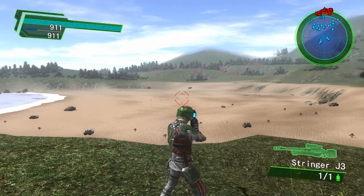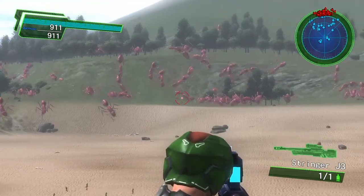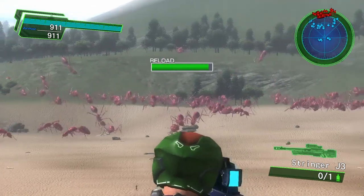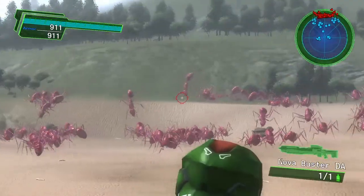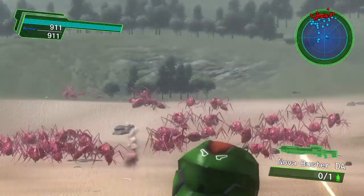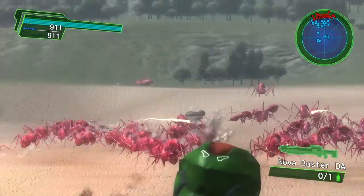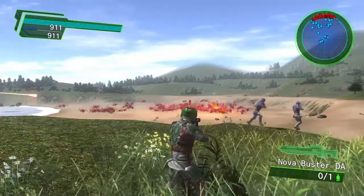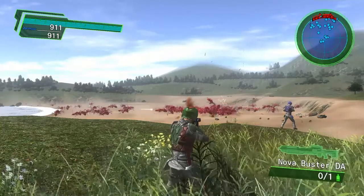Now we're in the level 50 weaponry — the Stringer J3, a one-shot weapon, and the Nova Buster DA, also a one-shot. The Stringer J3 has extreme range and an extremely slow reload, but a very accurate shot. The Nova Buster DA has nice range and what looks to be a fairly potent blast. It's a one-and-done shot, so it's more reserved for blasting a boss or if you have an Air Raider on your team slinging energy rechargers.